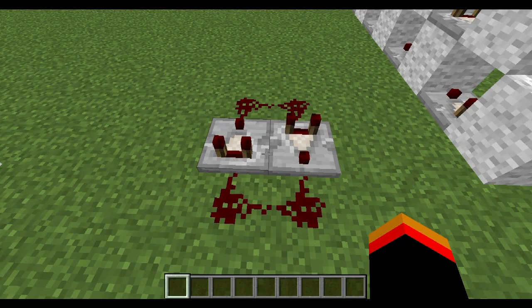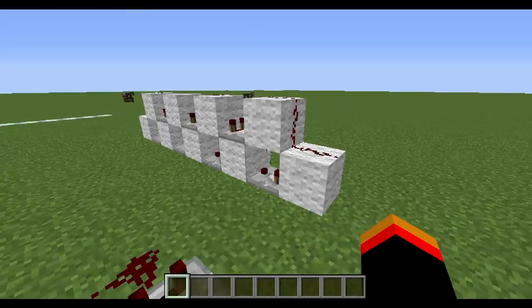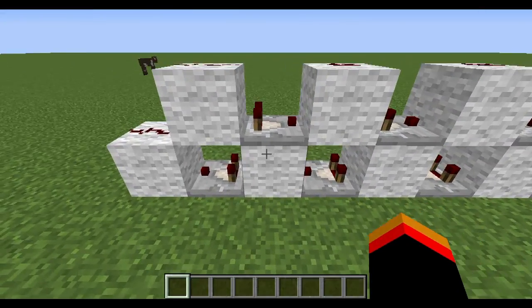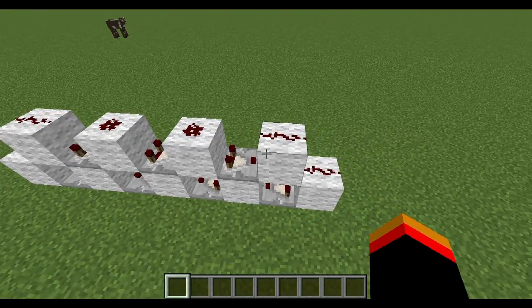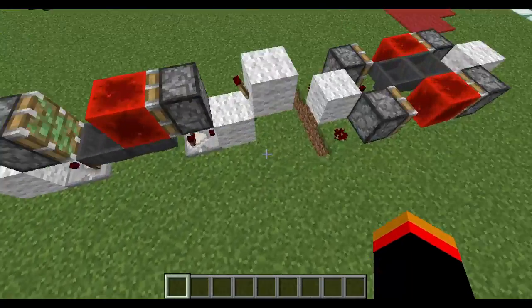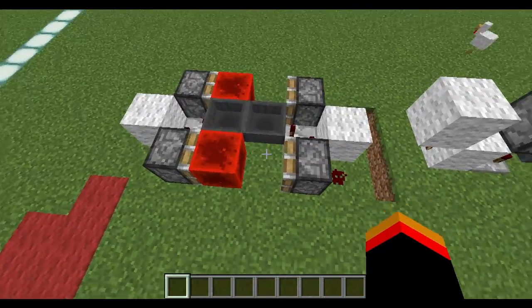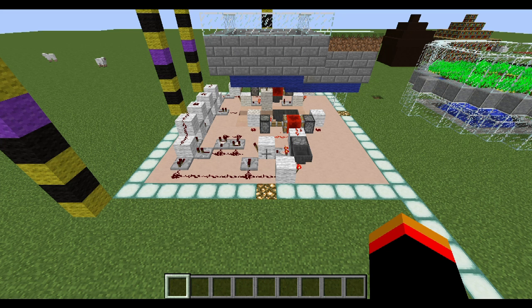Next up we have a very simple pulse extender — just two comparators facing in opposite directions — which will extend a pulse. Over here we have a slightly larger pulse extender with solid blocks, redstone dust along the top, and comparators facing in opposite directions. These four redstone contraptions are what we'll be using in today's design, so make sure you have the necessary components before you get started.